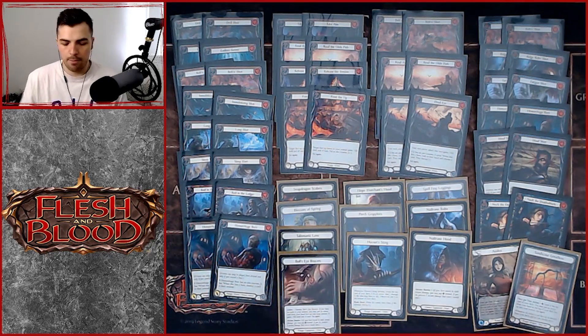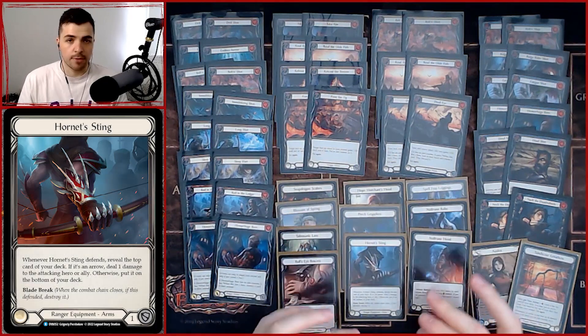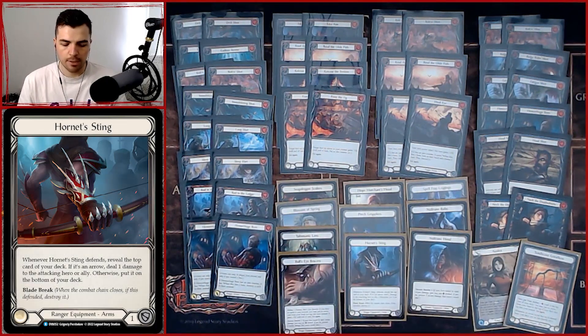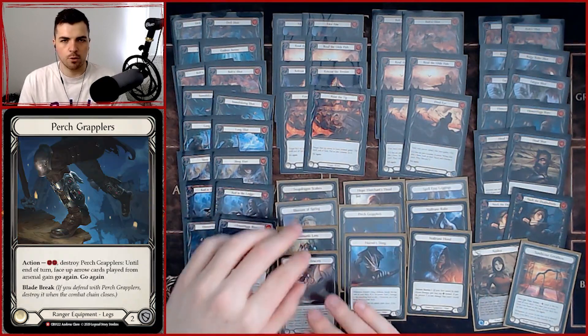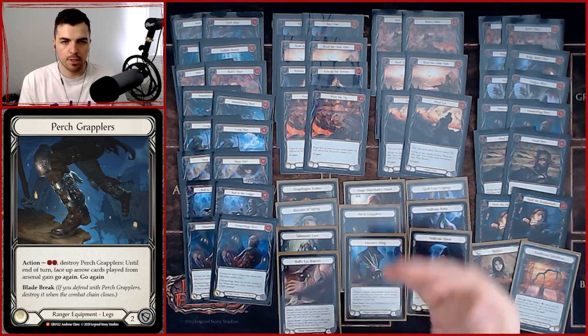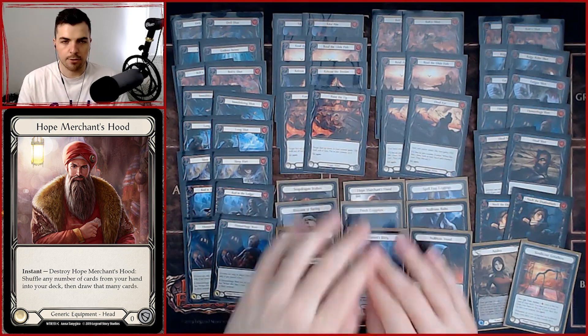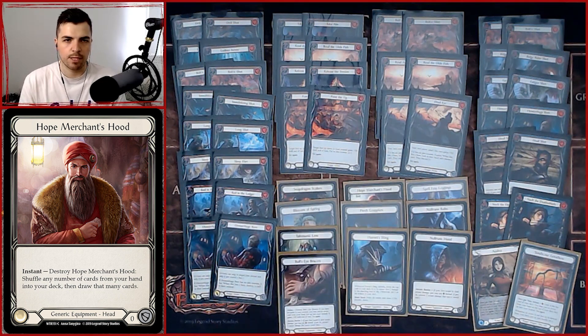Bullseye Braces does have Arcane Barrier. We also have some arcane-friendly equipment: Norunru and Spell-Frayed Leggings for Kano matchups. Good access to defensive equipment in the form of Hornet Sting and Perch Grapplers — mostly playing those for defensive value. Otherwise I tend to stick with the core that maximizes damage output and gets us to the best turns possible. Hope Merchant's Hood is another option to shuffle away really bad hands, since taking a turn off can really hurt you.